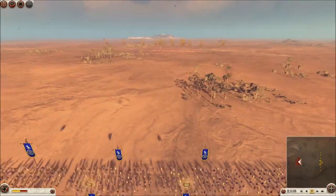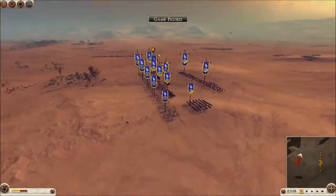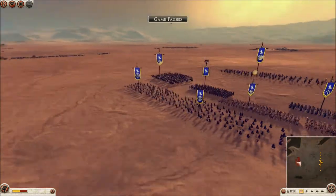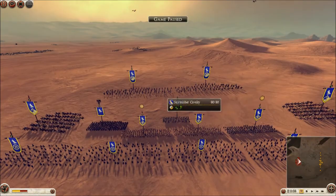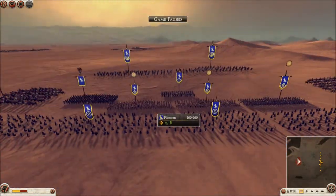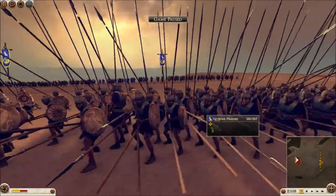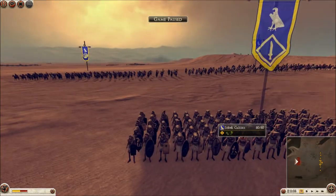All right, let's pause this and take a look. I'll show you how I set up my units before we actually go at it. I have Egyptian slingers and Rhodian slingers — five of them — and skirmish cav in the back. I've got my pikemen, two of them here.